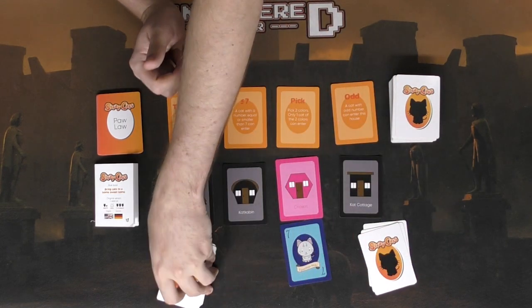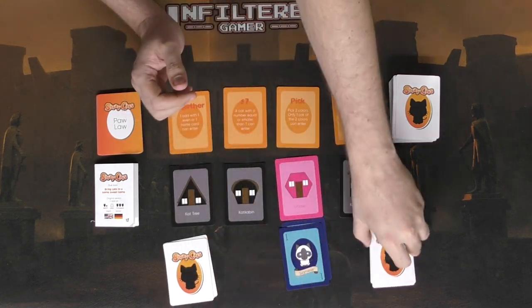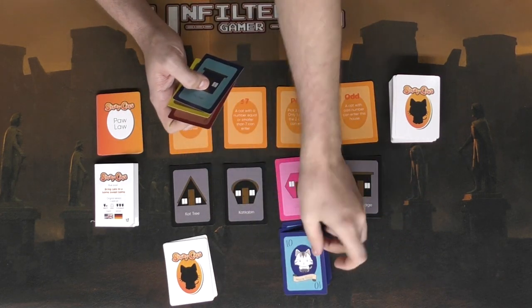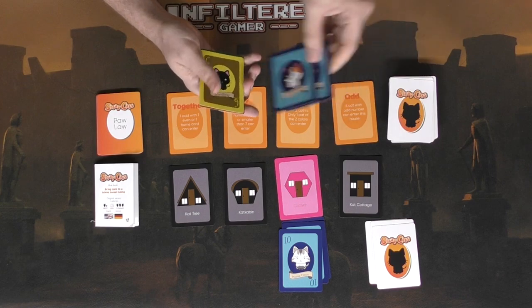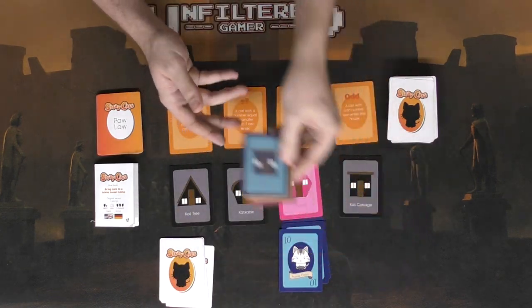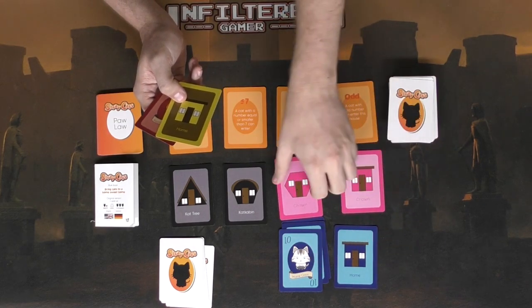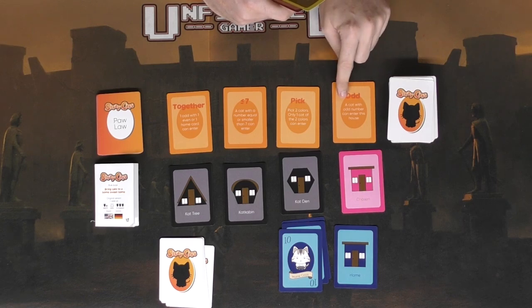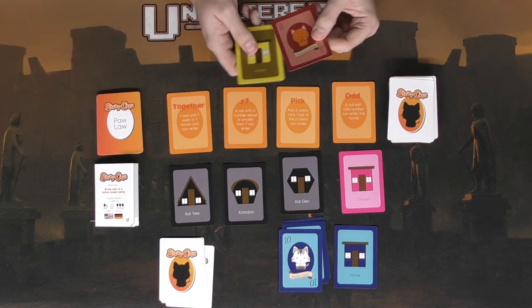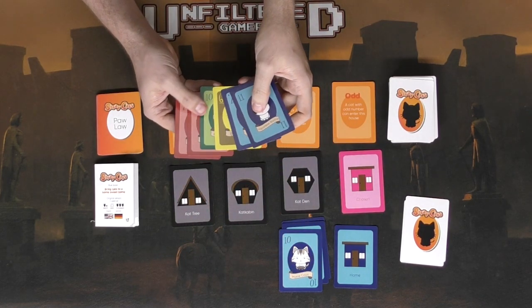Under that law, I'll play this blue cat card. Now the next player has to play a blue card, then the following player plays a blue card — it keeps going like that. If a player doesn't have a blue card left to play, they have to draw two cards. When no one has blue cats left, a player can switch things up by playing a home card, flipping over a new paw law — this one says 'odd: a cat with an odd number can enter this house.'